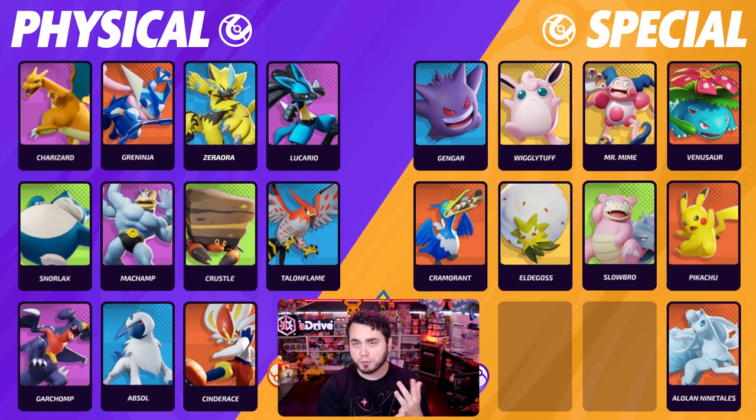The general rule of thumb is basic attacks are physical. The Pokemon's classification on this screen is what determines their other attacks. Charizard's Flamethrower is physical. Zeraora's Volt Switch is physical. Cinderace's Ember is physical. A lot of people have been using the wrong held items because of this confusion. Feel free to screenshot this page, and I'll have the Serebii.net reference in the description. For shoulder button options — Ember, Pyro Ball, Volt Switch, Water Shuriken, Surf — it depends on the Pokemon's classification.